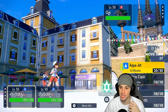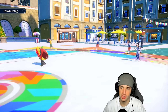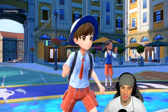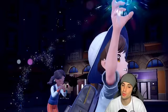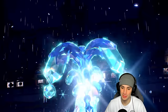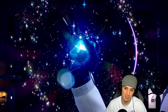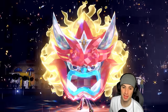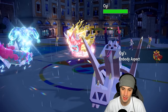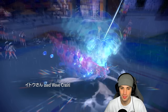Draco Meteor KOs their Archaludon — get out of here! You can set up Iron Defense all you want, you're not surviving this plus-two Draco Meteor. Archaludon's back to normal on special attack. I bring out Basculegion with the couple of rain turns left and finish off this match with a Water Tera Wave Crash. That's pretty much game — Wave Crash with rain, STAB, and Life Orb is an absurd amount of damage. Game set match — sitting 2-0, I'm loving this team.